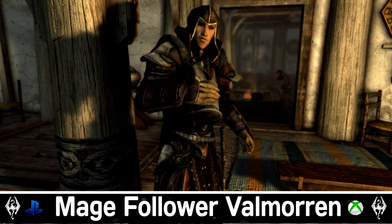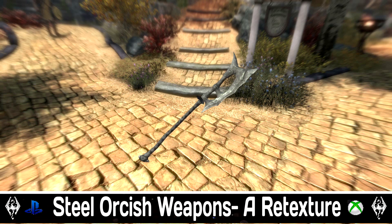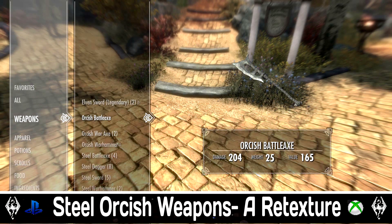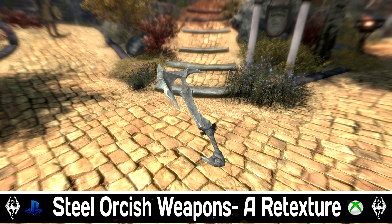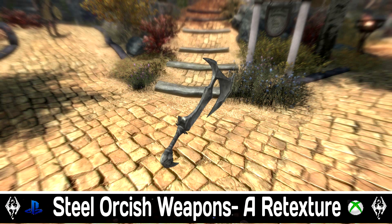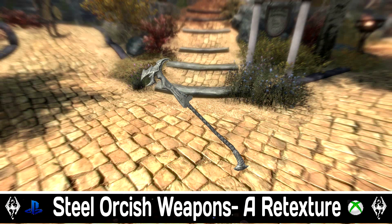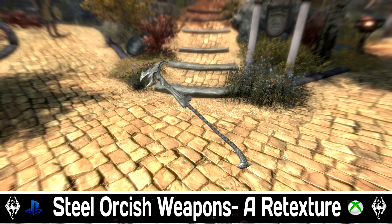This is going to be a PS4 exclusive but hopefully it comes over to Xbox One. Next up is Steel Orcish Weapons - A Retexture. This is absolutely insane. We did ages ago the Steel Orcish armor sets and now we finally have the complete set with the weapons retextured too. All it does is retexture all the Orcish weapons to a beautiful crisp steel color. Crafting them is exactly the same as any other Orcish weapon. Go into the Orcish section and create them through all the different recipes. I'm also going to link the retextured armor version down in the description. I find them pretty cool and a little tweaking makes them absolutely awesome.